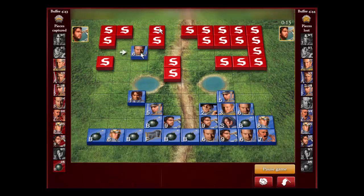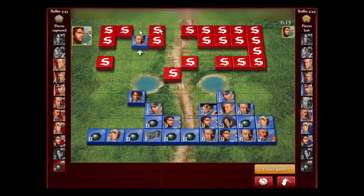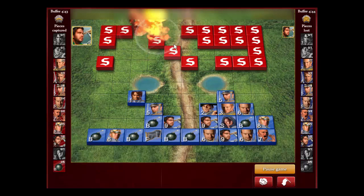Now we're targeting this piece — maybe we get lucky and it's the flag. We kind of got lucky it wasn't a bomb, but it was a Lieutenant, so we swapped. That turned out okay. Now we know three bombs: one here, one here, and the one we got. I don't think his flag is over on this side — he's not protecting it at all, and he's just ignoring it.